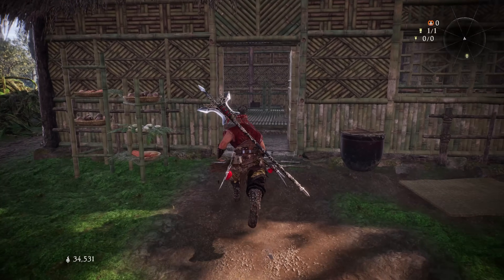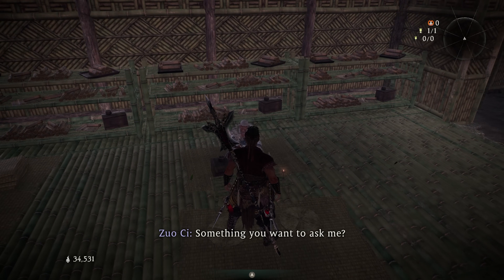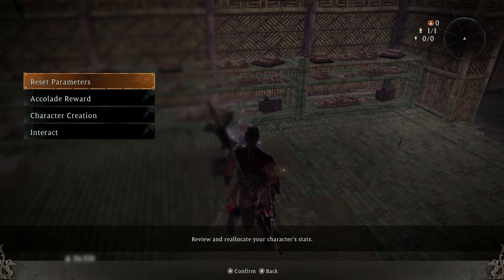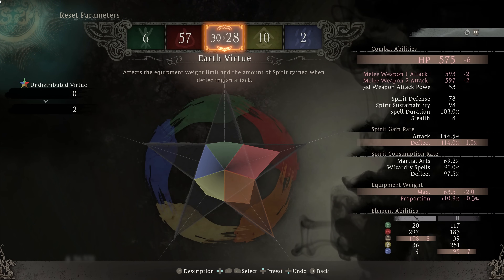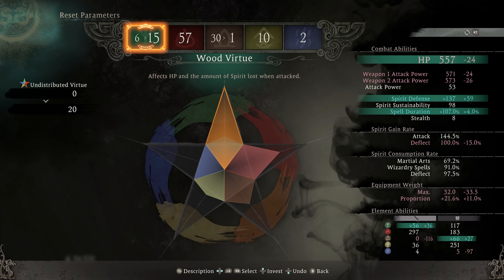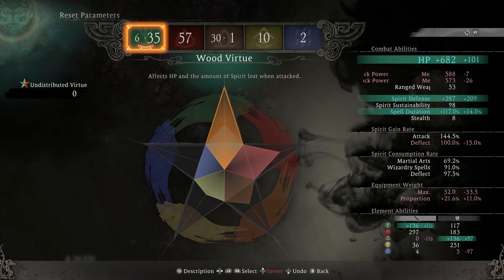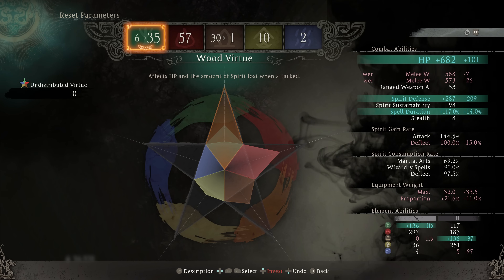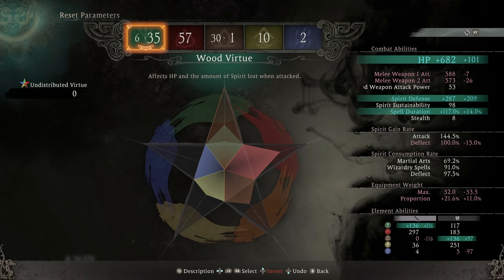The respec in this game is nuts. We just talk to this guy, hit reset parameters, and we just move them around. Let's say I don't want earth as my secondary anymore — I decide I don't like it and instead I want wood. Now I have one earth and instead I have 35 wood, and all I do is hit the button to confirm it and that's it. I respec — that fast, that simple. It's kind of nuts, to be honest. I've never seen such comfortable respeccing before.